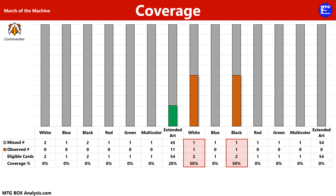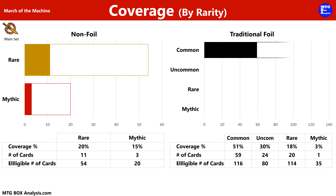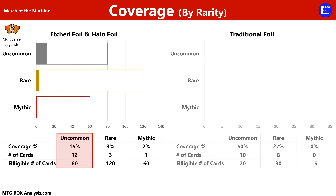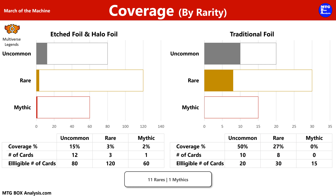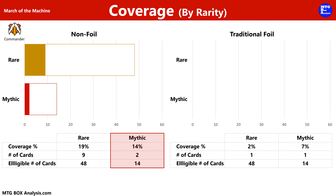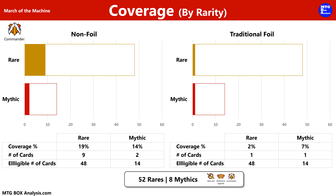By rarity: in the non-foil space we saw 11 rares for 20% coverage and 3 non-foil Mythics for 15% coverage. In traditional foil: 59 commons, 24 uncommons, 20 rares for 18% coverage, and a single foil Mythic for 3% coverage. From Multiverse Legends: 12 uncommons in Etched and Halo Foil for 15% coverage, 3 rares for 3% coverage, and a single Mythic for 2% coverage. In traditional foil from the subset: 50% of uncommons and 27% of rares — no Mythics in traditional foil. From the Commander subset: 9 of 48 rares for 19% coverage and 2 of 14 Mythics for 14% coverage in non-foil; 1 rare and 1 Mythic in traditional foil. Total: 52 rares and 8 Mythics across all three sets.